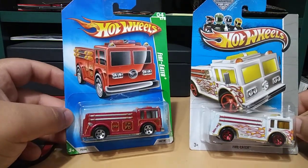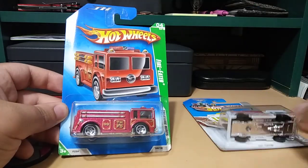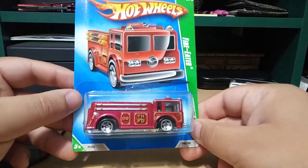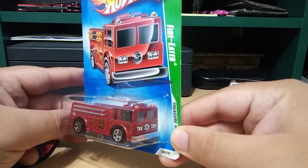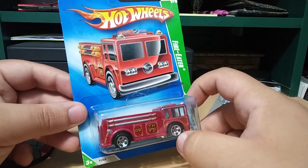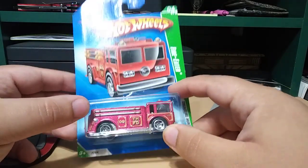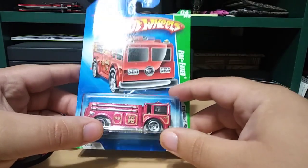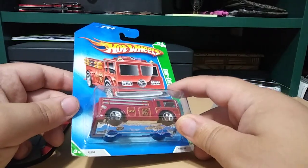This is the Fire Eater casting — a really cool casting. This one has a really nice dark red, almost wine red. It has a treasure hunt logo right there, and I don't know what year this was released. I believe it was 2009, but I'm not sure, so if you know please let me know down below.